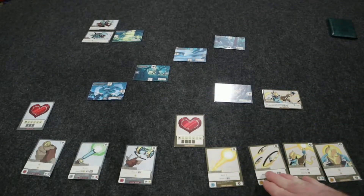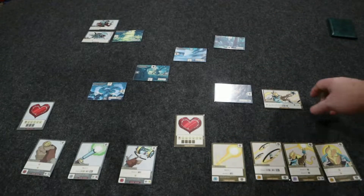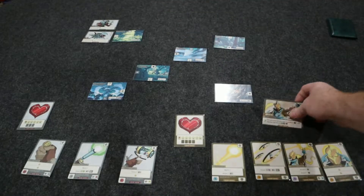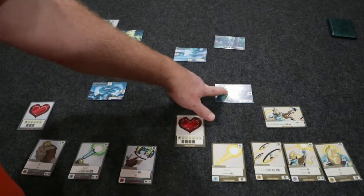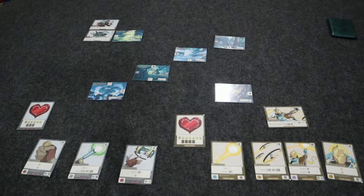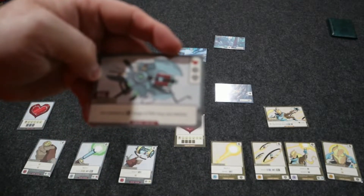These are the different abilities that the hero has. You're also going to place your hero out diagonally to the start card on either side. This player will put theirs there; this player has a minion, so they'll put their hero here and then the minion here. The player who is by the region with the lowest number will go first.